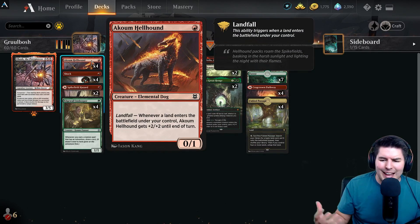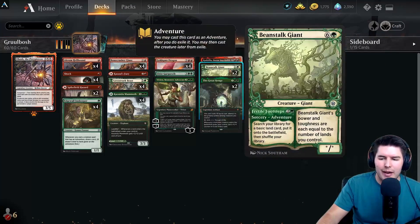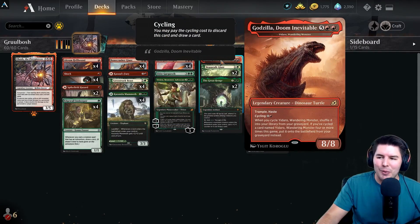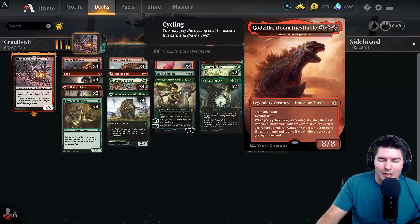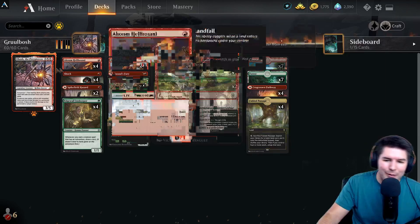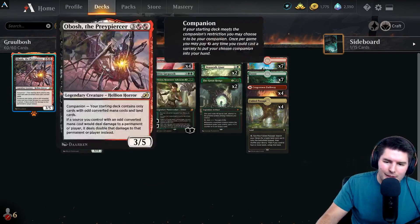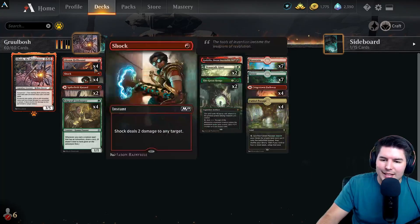I was also looking at Obosh with Akum Hellhound with some landfall-type stuff - mammoths, hellhound, beanstalk giant have already been big plays in the past. Just get out some stuff, hit hard. I also wanted to throw in one Yidaro if we ever get up to seven mana. It's a 16-point damage swing if we have Obosh on the battlefield. Obosh is in the companion zone, so we won't have it all the time, but we're just playing good stuff on our odd cards.